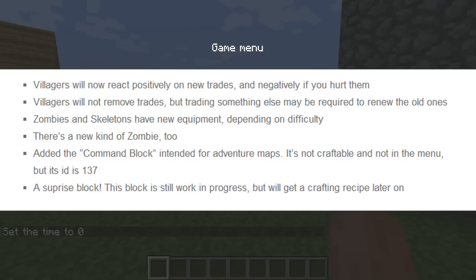They were also working on a 1.3.2 patch, but this snapshot is just for 1.4. To quickly go through the changelog: villagers will now react positively on new trades and negatively if you hurt them. Villagers will not remove trades, but trading something else may be required to renew old ones. Zombies and skeletons have a chance of spawning with equipment depending on difficulty. There's a new zombie type, and a command block intended for adventure maps — it's not craftable and not in the menu, but it has an ID of 137. There's also a surprise block that's a work in progress and will get a crafting recipe later.